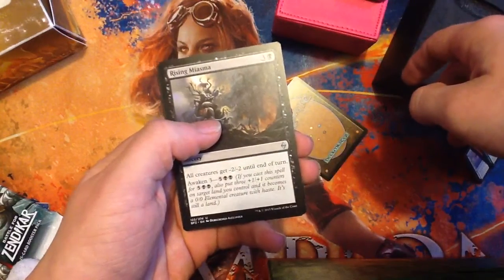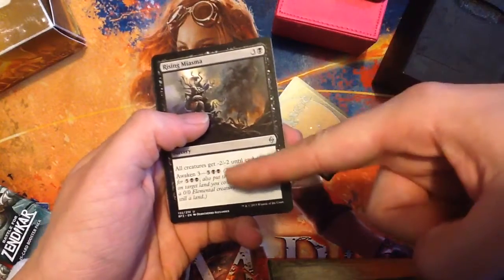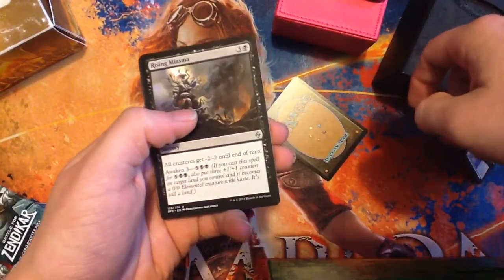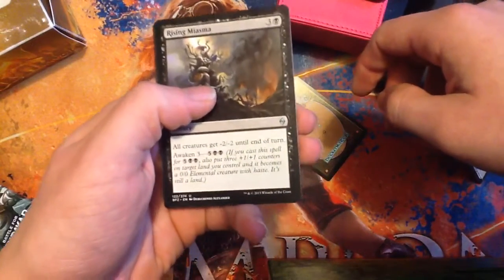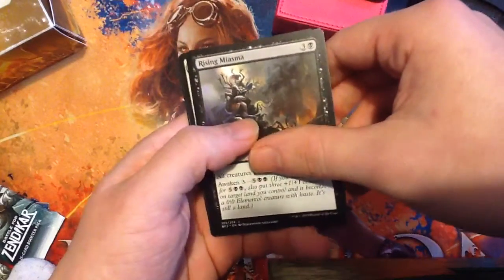Rising Miasma. One black, three other. Sorcery. All creatures get minus two, minus two until end of turn. Has Awaken, so you can make a three, three elemental creature — land with haste for seven mana. Some late game possibilities.